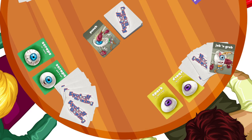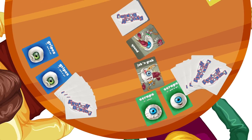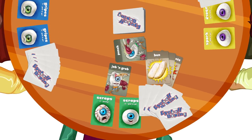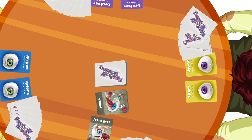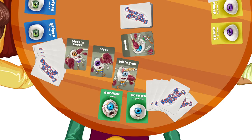Jab and grab — play a jab and grab card on any eyeball in play. Jab and grab cards inflict damage like punch cards, but the defending character must give up one hot dog ingredient — dog, bun, or condiments, defender's choice — to the attacker without showing the ingredient card to other players. A jab and grab card can be defended with a block or a block and knock card.